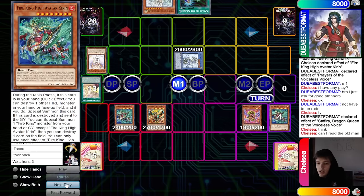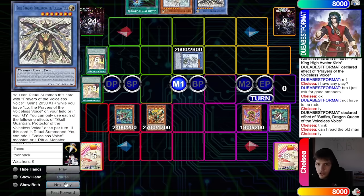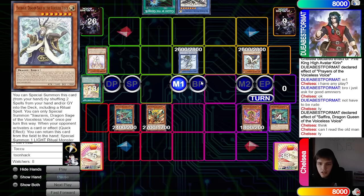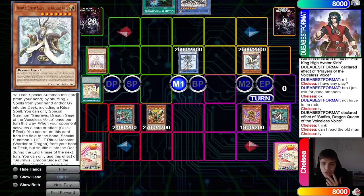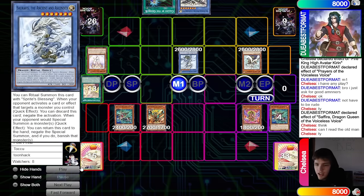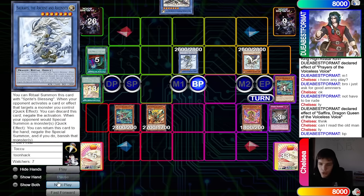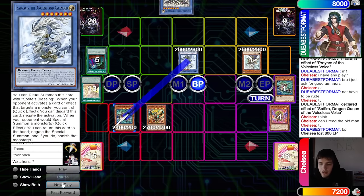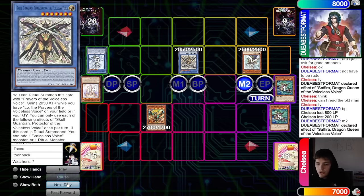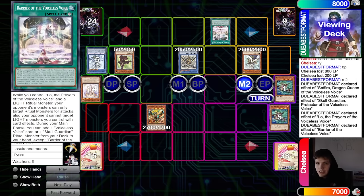Obviously they have a plan in mind. They search Skull Guardian, special summon Sir Arvis by Voiceless Voice — though that can't put back from banished. They switch to attack, battle phase, Called By onto Kieran, then beat over Arvata. Beat over Kieran too. Main phase two: Queen tribute special summons, effect searches Low, normal summon, effect brings out Barrier.